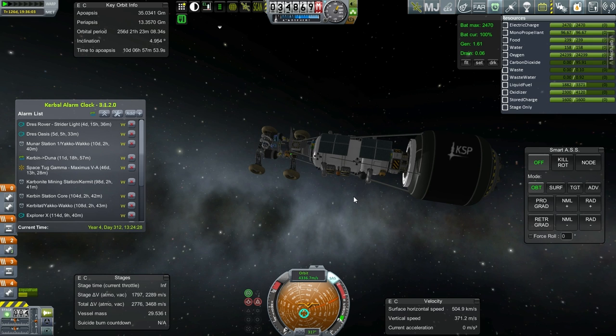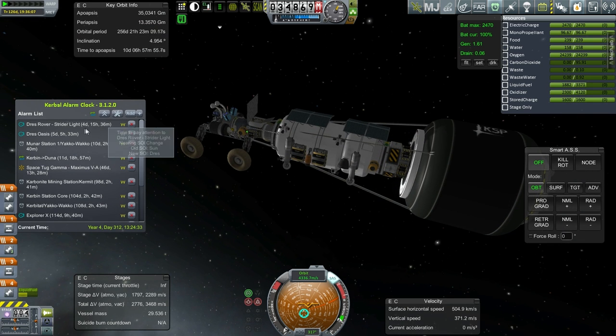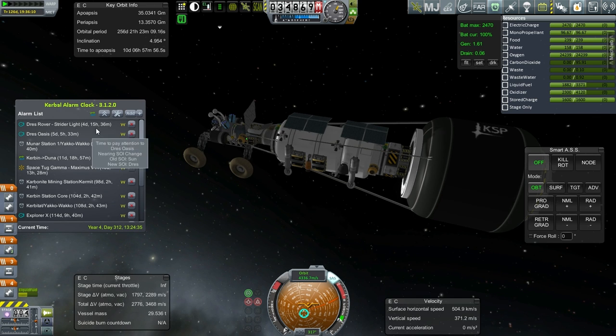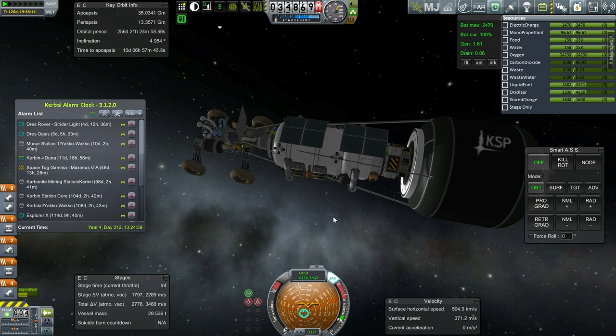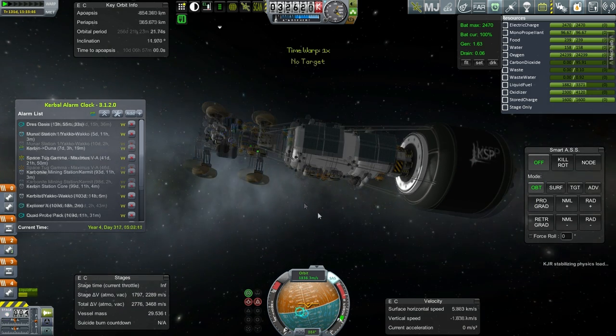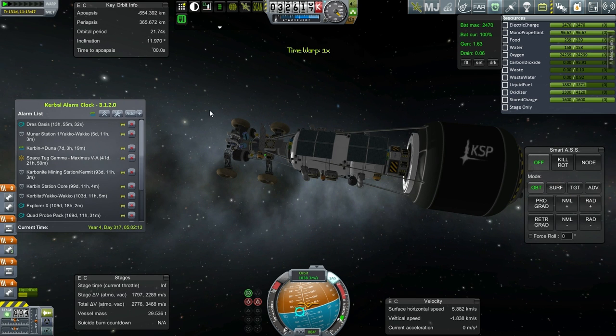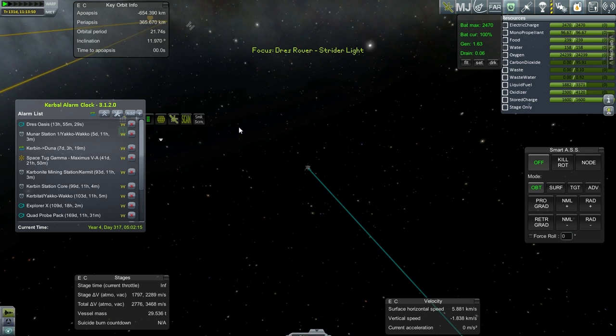Let's bring it in and get into orbit first — a tight orbit. Then we will attempt to land it after we get Drez Oasis into orbit. We won't do it immediately, but after Drez Oasis gets into orbit, we'll try getting it to the surface. Maybe that's what we'll conclude with. We're in a good inclination — we are now in Drez SOI, 11.97 degrees is not bad at all.